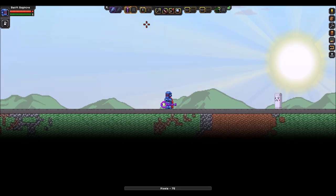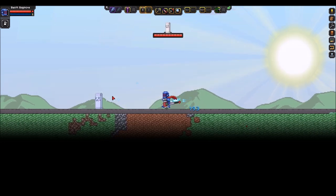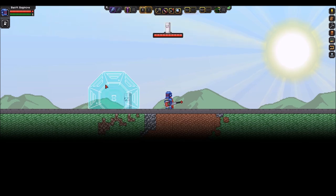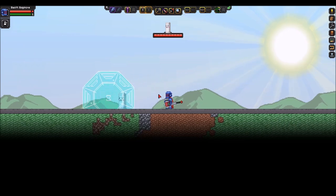Moving on from there, we have the Slow-Mo Slammer. This one is another hammer — it's got the ice attack so it slows you down and applies that ice effect like normal. But it's got this cool secondary where you teleport out of the way and it leaves this slowness effect portal in its wake, so you can slow down enemies again. It's a status-oriented hammer.